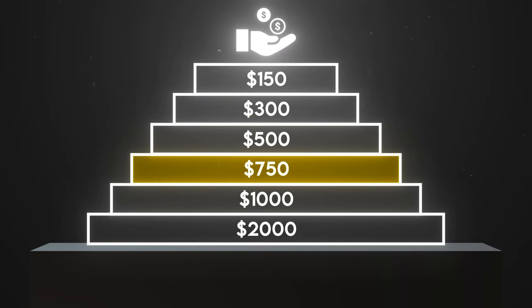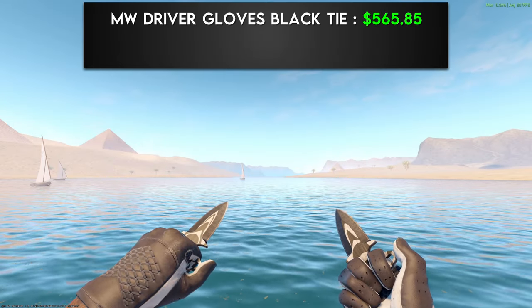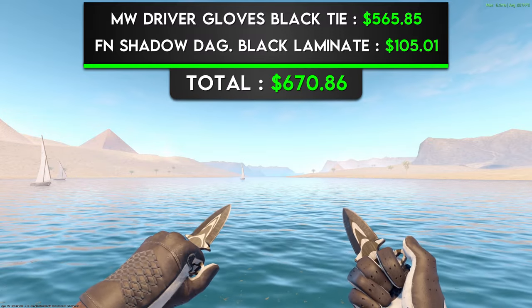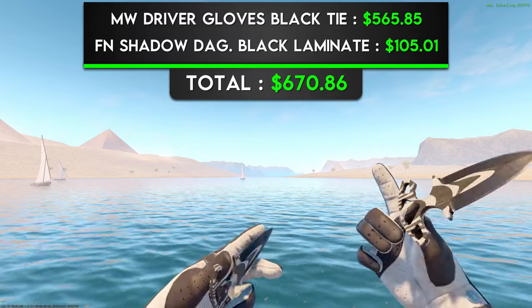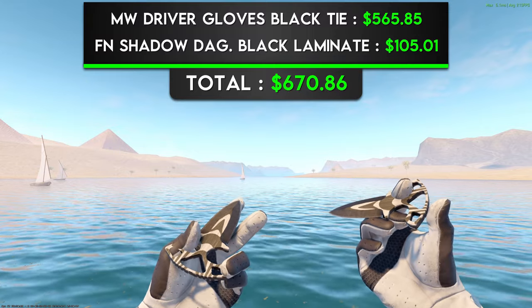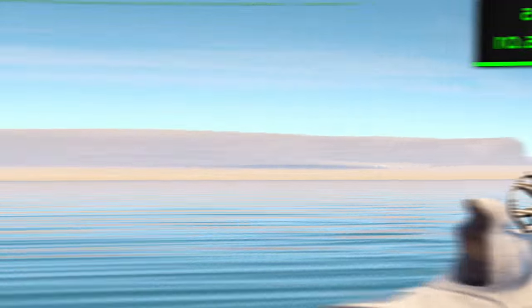Next up, we have the $750 combos. The first combo is a pair of Minimal Wear Driver Gloves Black Tie with a pair of Factory New Shadow Daggers Black Laminate. This is another combo that I've seen Slade show before, and I couldn't not put it in this video. Not only does the combo look great while idling, but it looks even better when you inspect the daggers because it shows all of the white on the palms of the gloves. This may be the sleekest combo in this entire video, and if you're a black and white enjoyer, this is certainly the one for you.